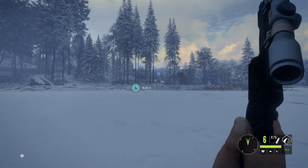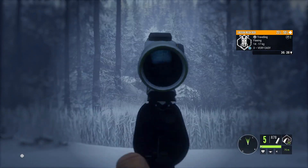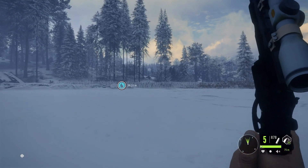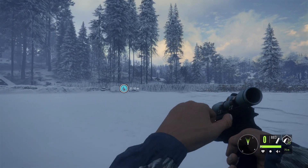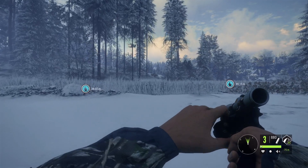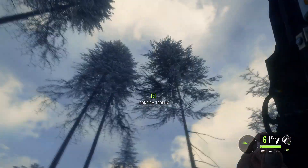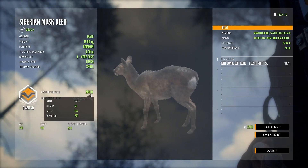Zero for 75. Here we go. And he's down. I hope that was a double lung because I think I aimed a bit too high — I really hope it was because it could have hit the spinal cord too. Fortunately, there's some vital blood right there, so let's see what it scores.